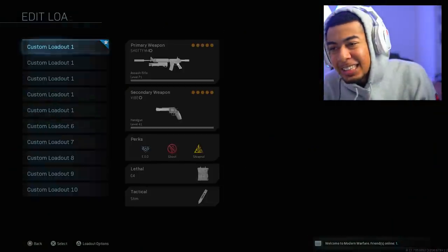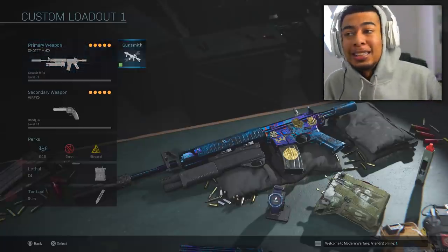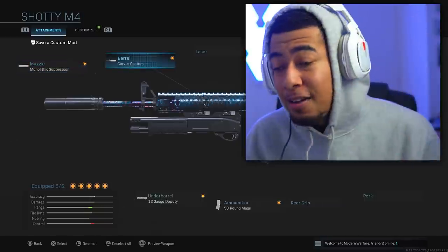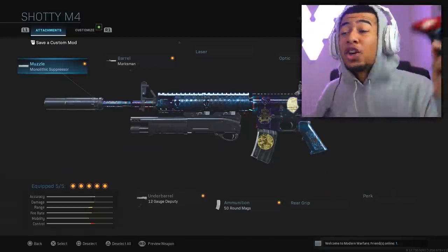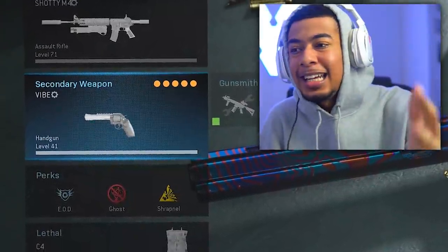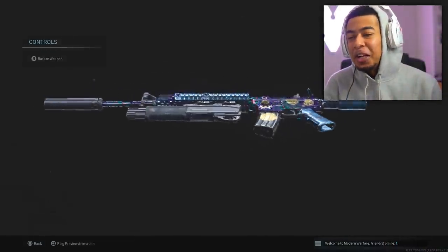What's going on guys, welcome back. Today we're using the shotgun M4A1 in Modern Warfare. Obviously I know it's a little bit weird and a lot of people haven't seen this. In the gunsmith you've got a bunch of different attachments for the M4, and in the under-barrel section there's the under-barrel shotgun attachment. We're gonna be seeing how good that is in today's video.